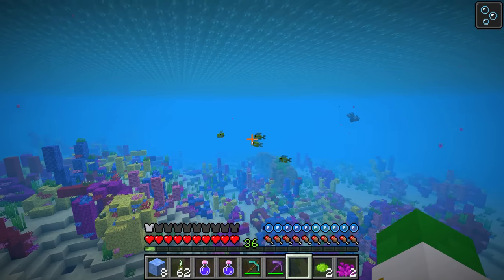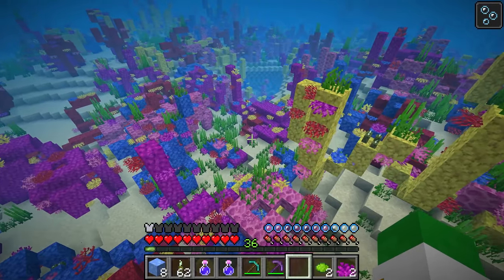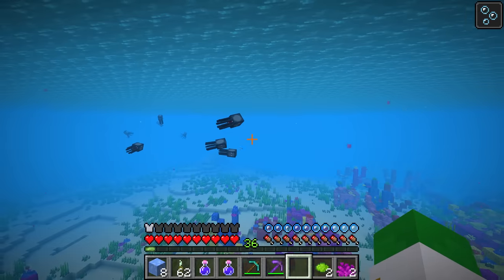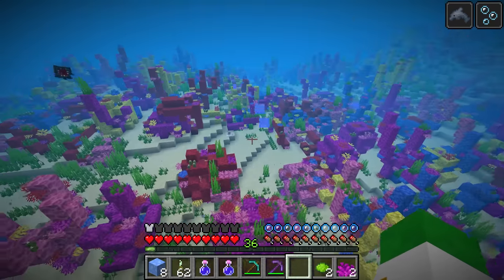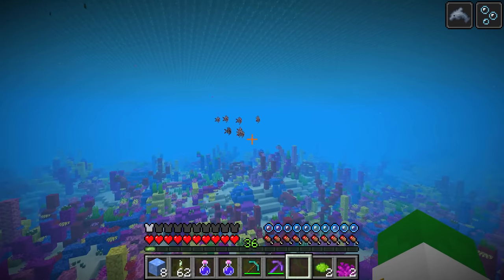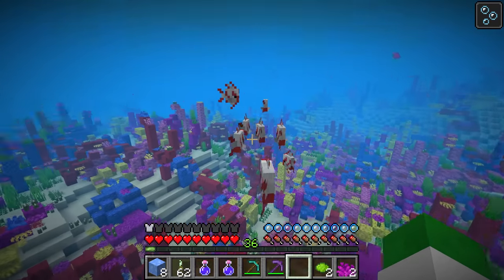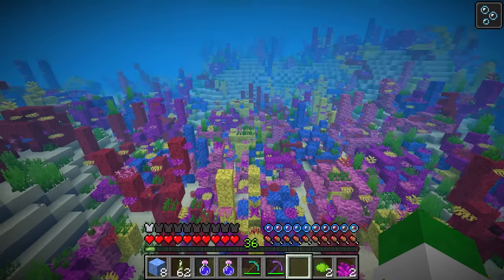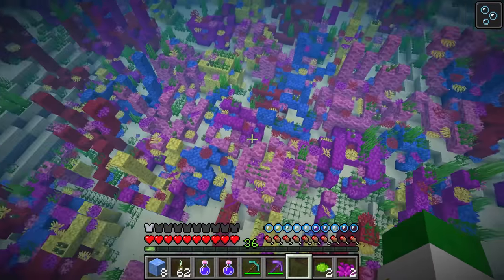What mobs generate inside of the warm ocean? Of course, we have lots of tropical fish and pufferfish here. Because they're the only mob that generates inside of literally every single aquatic biome, we also have squids here inside of the warm ocean. And we also have the adorable dolphin. Tropical fish generate very commonly in lots of different variants — there are over 3,000 different variants of tropical fish. However, 90% of tropical fish are never going to be one of those rare variants, so if you happen to see a tropical fish that looks very rare, you should probably pick it up as you may never again see a fish like that generate inside of Minecraft.